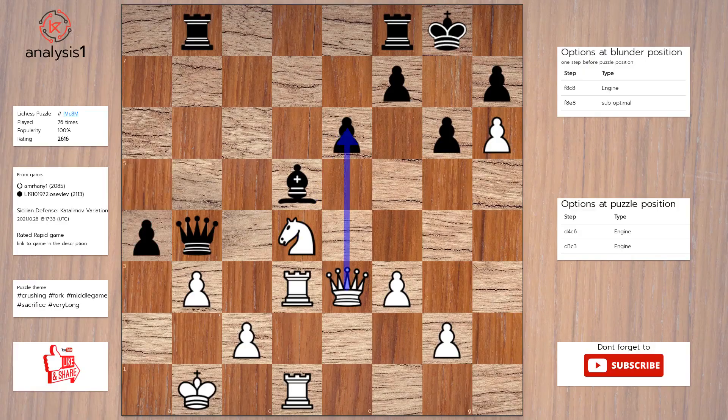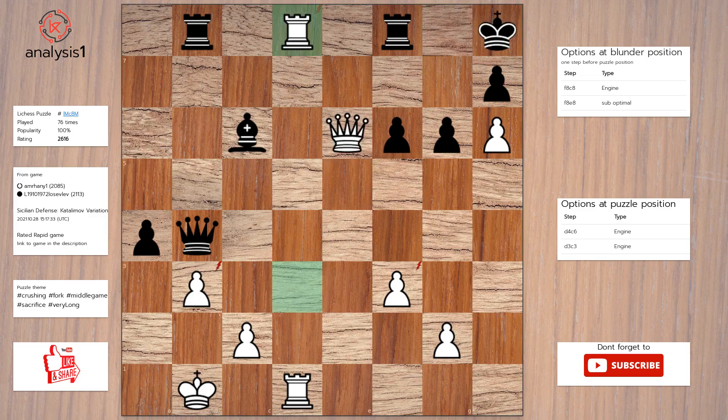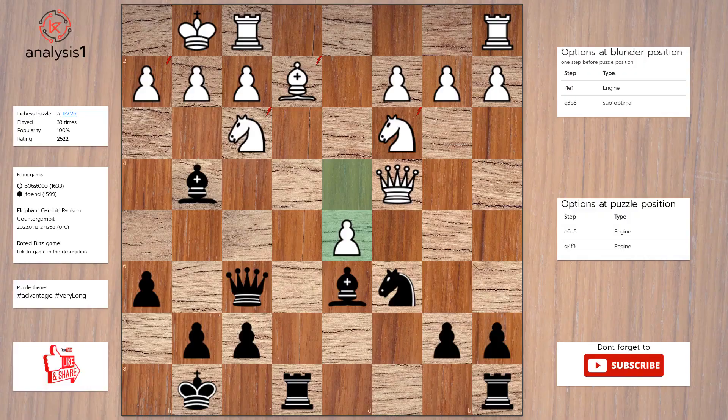Let's continue. The threats are: Knight takes pawn. Queen takes pawn. There are no checks in this position. The answer is: Knight to c6. Bishop takes knight. Queen to e5. F6. Queen takes pawn, check. Queen to h8. Rook to d8.